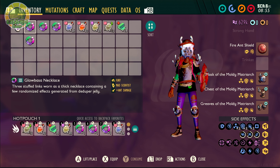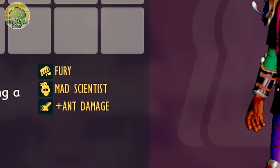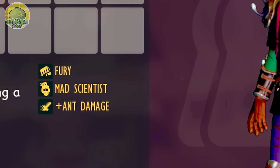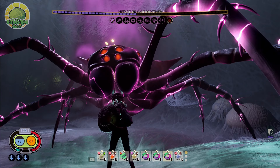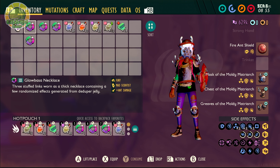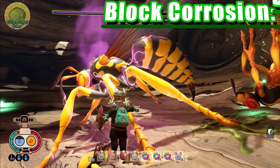Thanks to the new trinket modifier, Fury, we can inherit not only weapon-specific mutations, but also weapon-specific trinket modifiers. We can use modifiers like Mad Scientist and Samurai. This allows us to throw out punches so fast that our character's animations can't even keep up. More on that soon. In our offhand, we wield the Fire Ant Shield for its awesome effect, Block Corrosion.